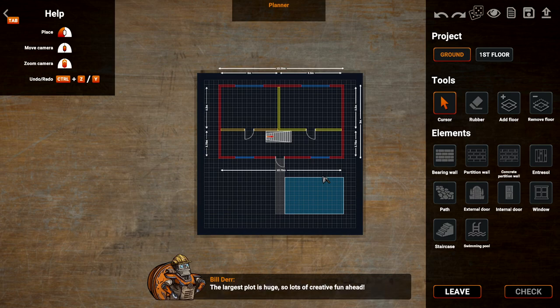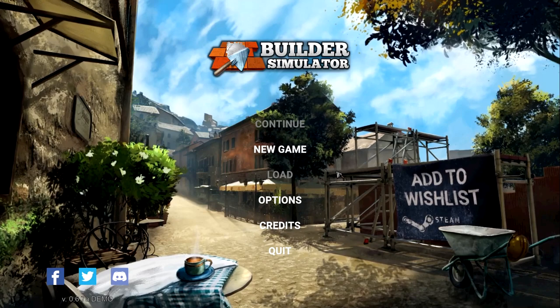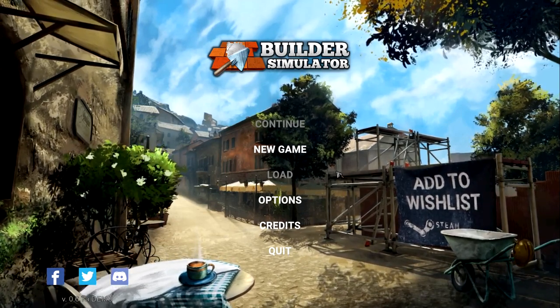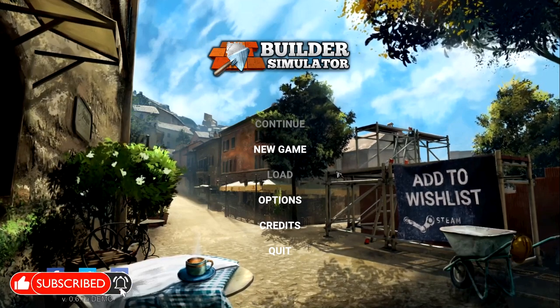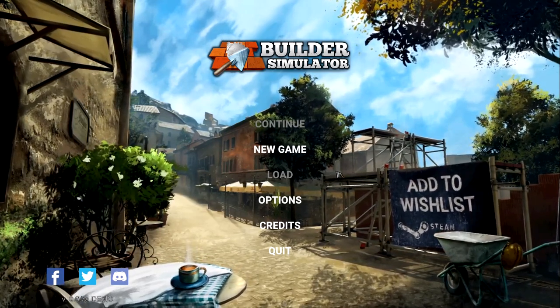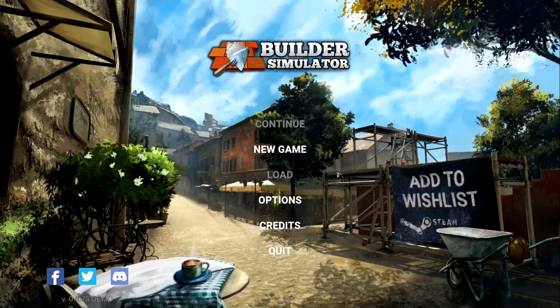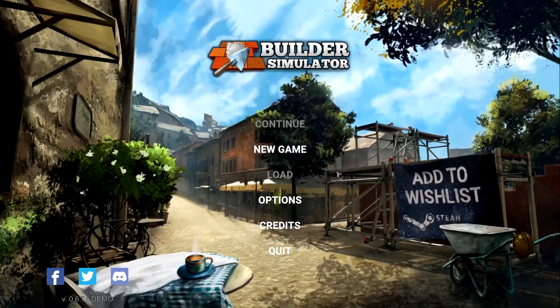You'll be able to build this on any available level on the medium plot of land. The largest plot is huge so there's lots of creative fun ahead. However, if you don't want to spend time designing houses, you can use the random option. That's the tutorial right there — we may test out the actual planner and build our own house. If you guys want to see more of this, make sure you hit the like button, go subscribe, and hit the notification bell. I'm actually digging it quite a bit — hopefully you enjoyed! This is Game Edge, I'll catch you guys on the flip side.